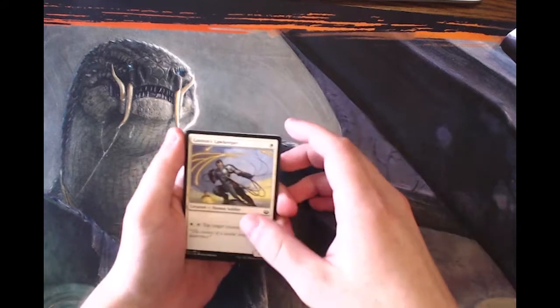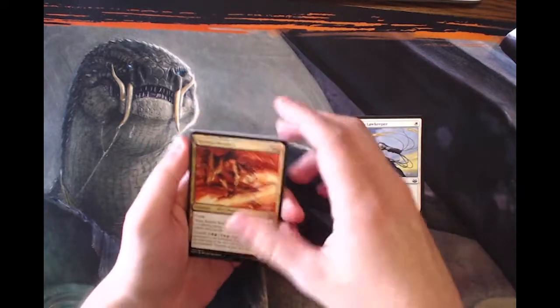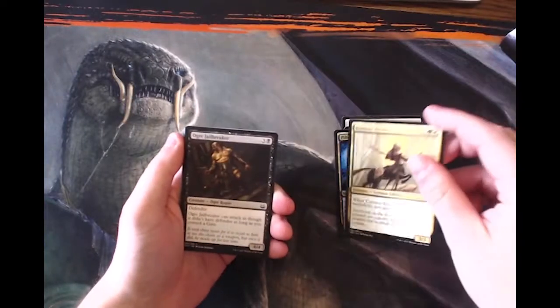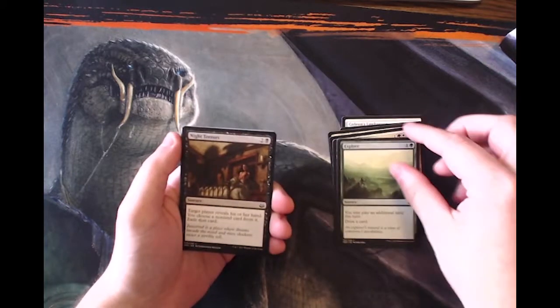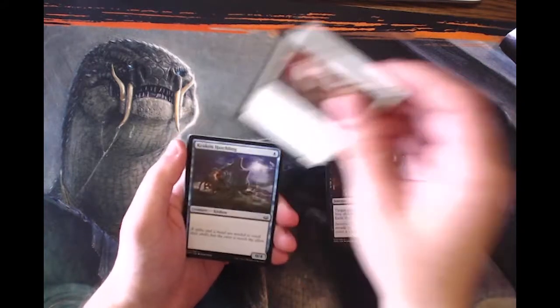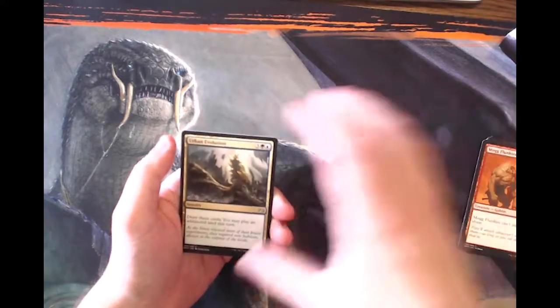Very quickly we'll go through the commons: Gideon's Lawkeeper — that's interesting, an upside-down card — Cathari Bomber, Pilfered Plans, Centaur Healer, Ogre Jailbreaker, Explore (a very cool common), Night Terrors, Sensor Splicer, Kraken Hatchling, and Mog Flunkies. And now we're into the uncommons.